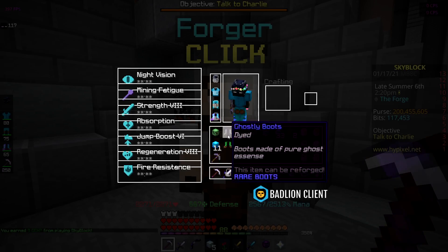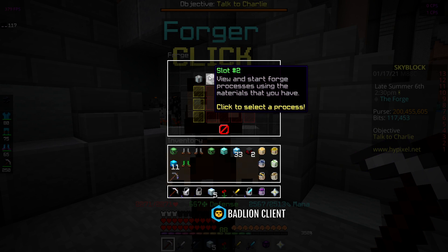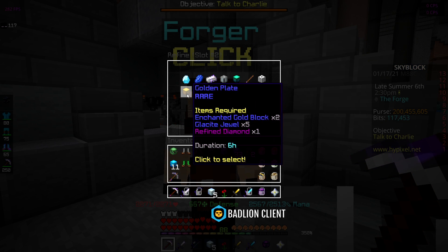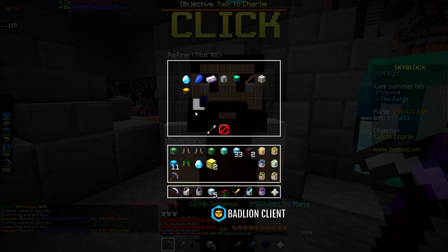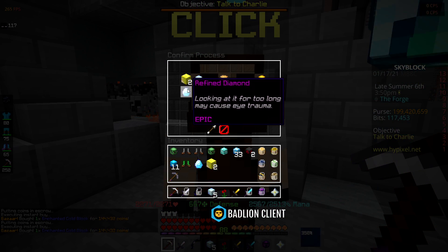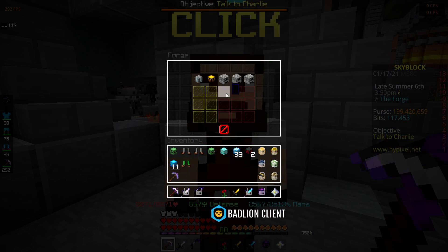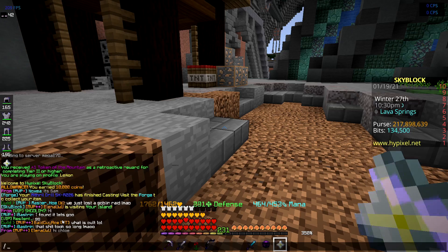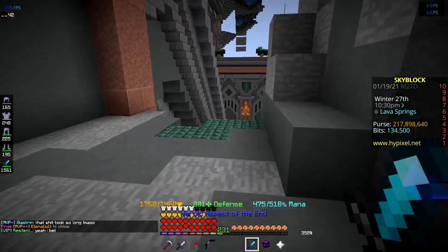I decided to buy five glacier jewels off auction to speed things up. I also need a refined diamond and two enchanted gold blocks, and then I can start the forge. There we go — drill is started.